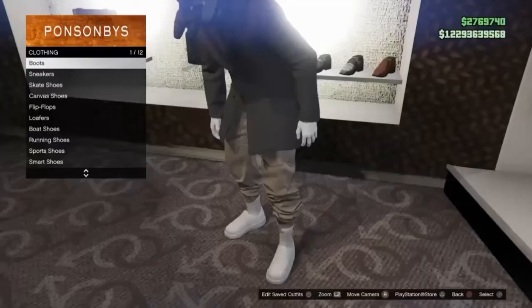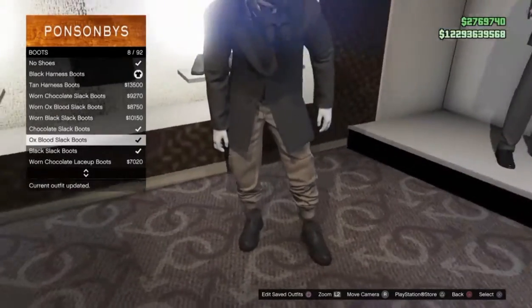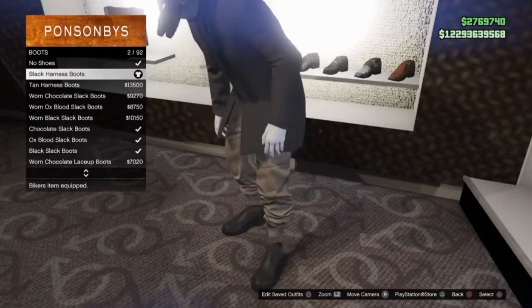Then head over to shoes. Go to boots and buy the black harness boots. There are a lot of them, so scroll until you find the harness boots.